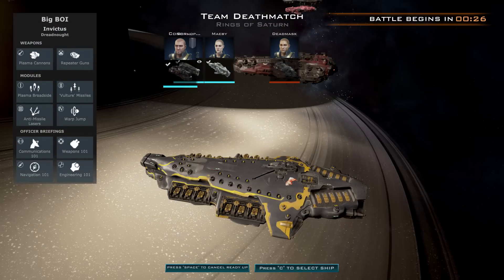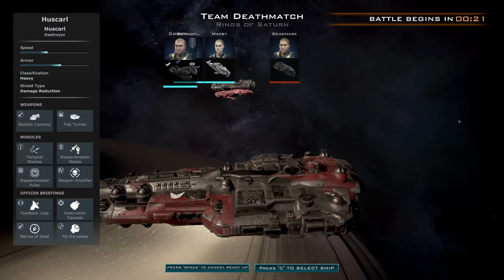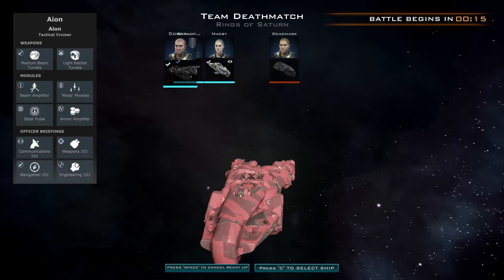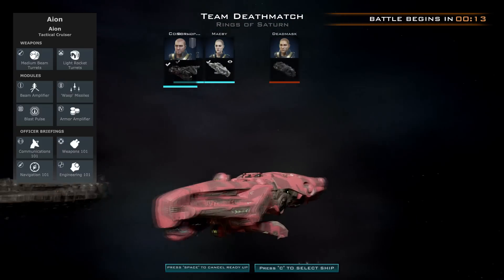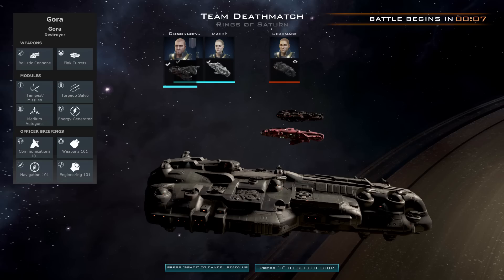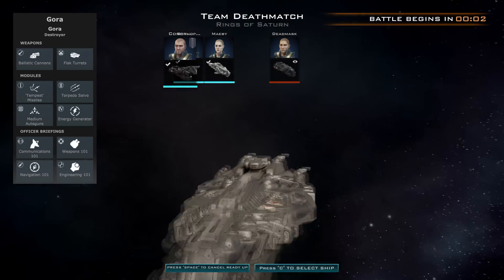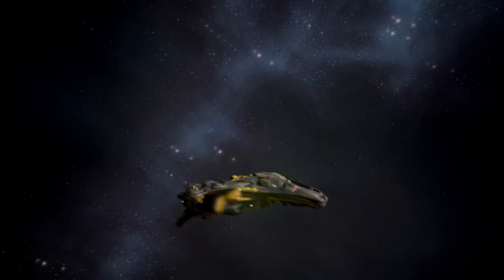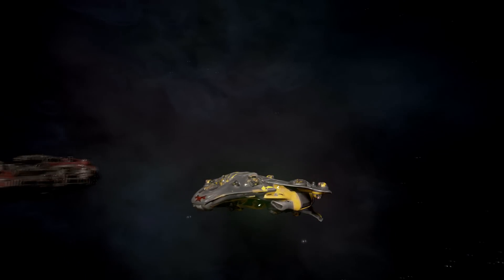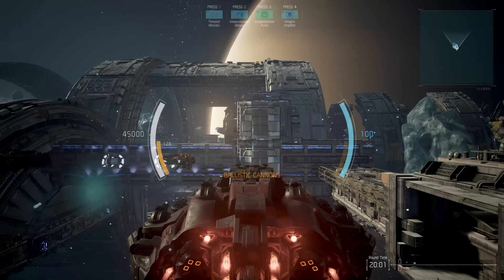So this guy's in the Invictus, Oberon-class Dreadnought. Oh, this guy's in a pink little Aeon Tactical Cruiser — isn't he adorable? Being killed by this thing just makes you feel bad. And Dead Mask is in the Gora. We also have a little Bumblebee here — a Corvette, which is annoying. I love playing Corvettes, but they are overpowered right now. When I say a little bit, I mean a lot.